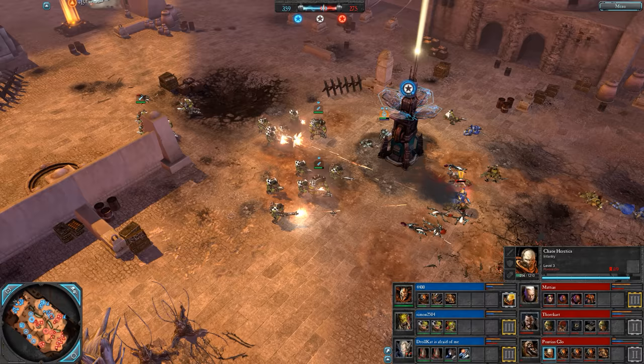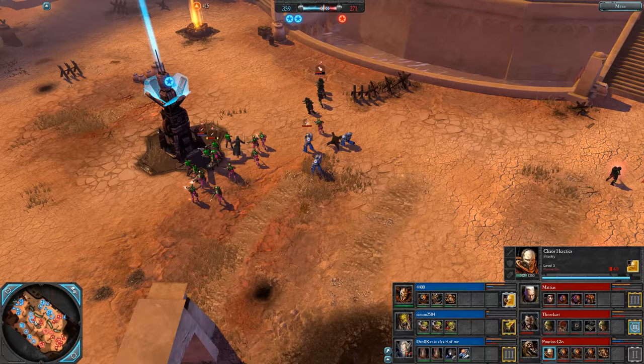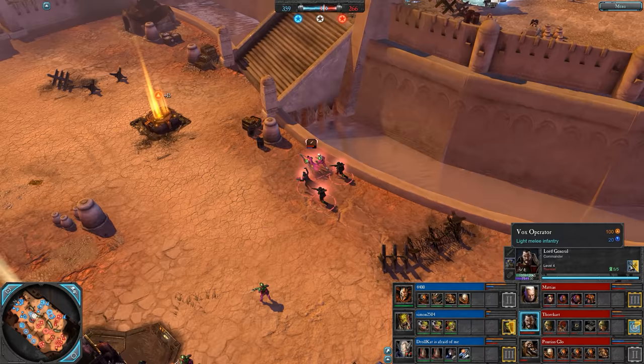Might take down the Force Commander if he's not careful — it's a lot of damage. Goes down. 359 to 272 on the VPs, red team though. Pushing through the mid — some Tacticals here, sparkly Guardsmen, and the Lord General with his full retinue. We've got the Commissar, the medic, and now the Vox Operator on the way — going to have a full retinue with tons of abilities to juggle with his 130 energy.